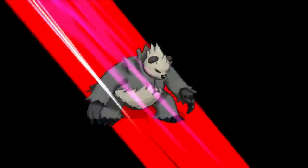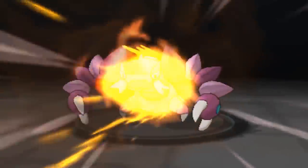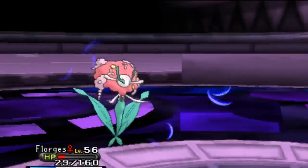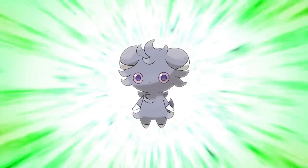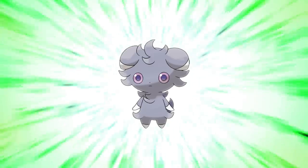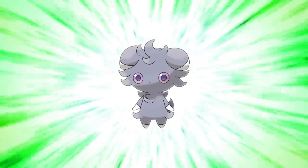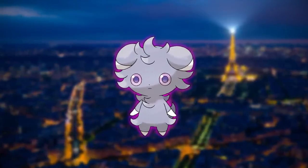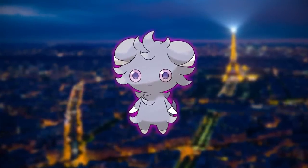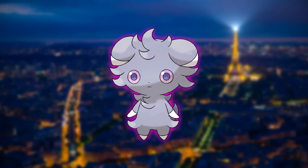Generation 6 introduced basically half the amount of Pokemon designs Generation 5 did, so it was definitely easier to narrow down. But every design is so different from each other, it was hard to decide the order. Number 10 goes to Espurr. How do you convey the design of a tiny little child who's trying their darn best to control their destructive psychic powers? You draw this exact Pokemon. Espurr is so well-rounded because it's cute, creepy, emotional, and tells the story just with one look. The idea that its ears shelter its powers is also very well executed.